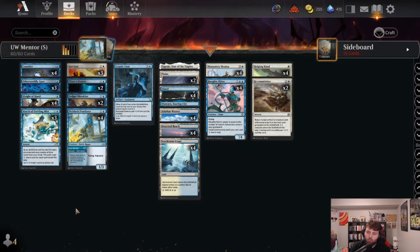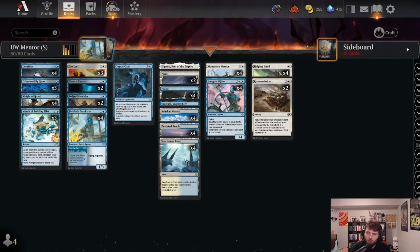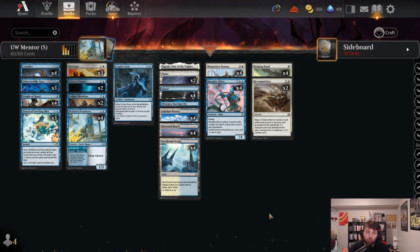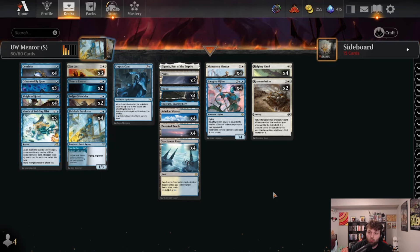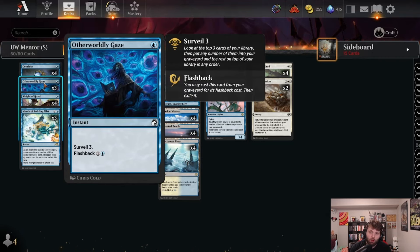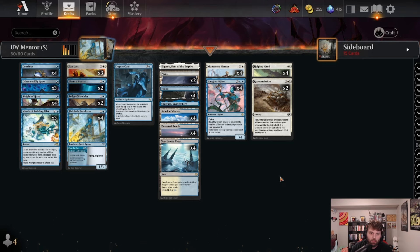Welcome to the channel, I am Moth TCG, and today we'll be looking at a Blue-White deck using Monastery Mentor and Hottie Jinn. This deck looks to get a big Jinn or a quick Monastery Mentor with either Helping Hand or Recommission — both cards let you return it from your graveyard, and they both cost less than Mentor, allowing you to play more spells to make your 1/1 Monk tokens with prowess.